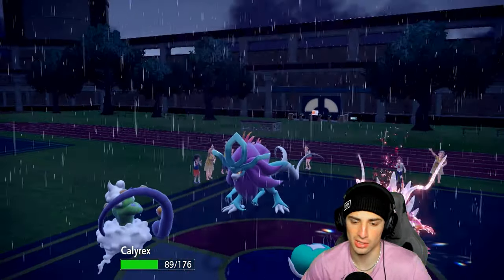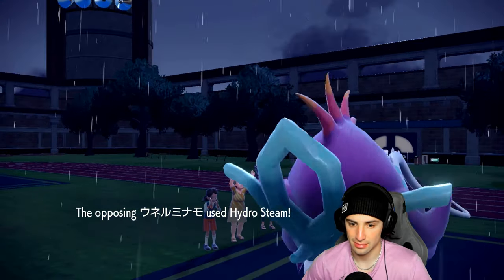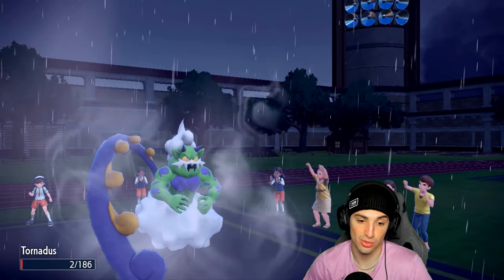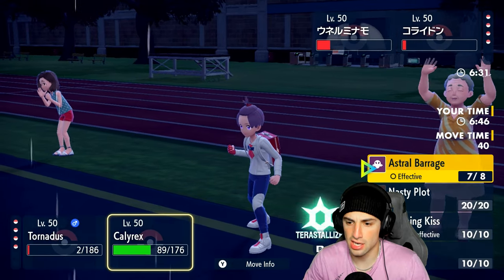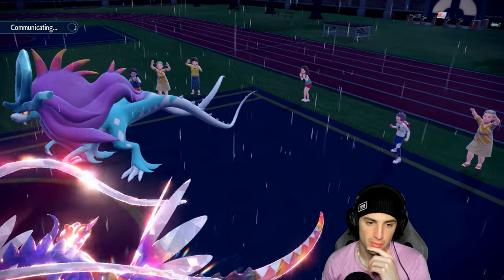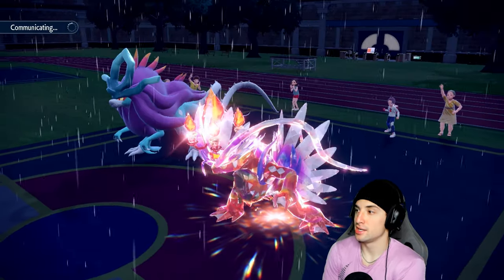Walking Wake doesn't double down into Calyrex, which we love - Tornadus survives another turn. I'm going to set up Tailwind for the squad and go into Astral Barrage, looking for a double KO. Pretty simple plays for my shadow horse.